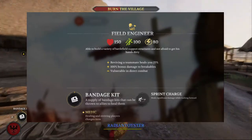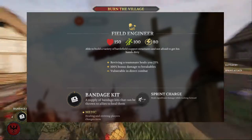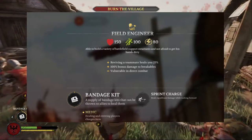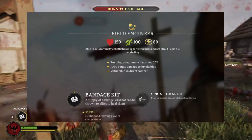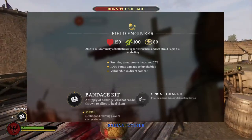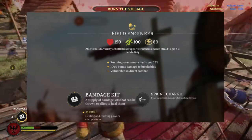Here are the stats for the Field Engineer. The Field Engineer has the same stats as the other Footman subclasses. It's able to build a variety of battlefield support structures and is not afraid to get its hands dirty. Reviving heals you 25%, it gets 100% bonus damage to breakables, but is vulnerable in direct combat. Its skill is the bandage kit and a sprint charge, and kills and reviving players charge the item.